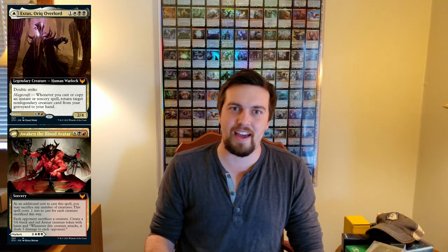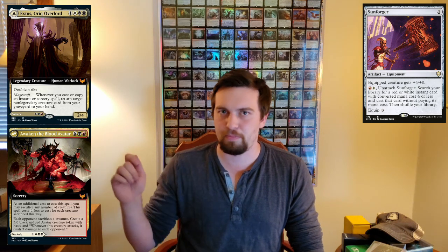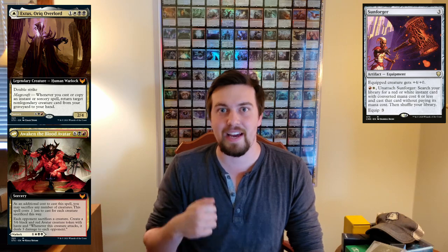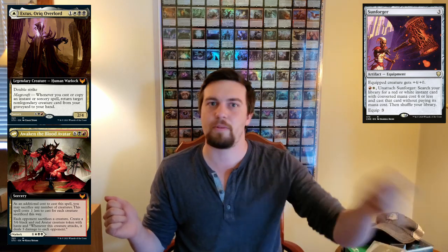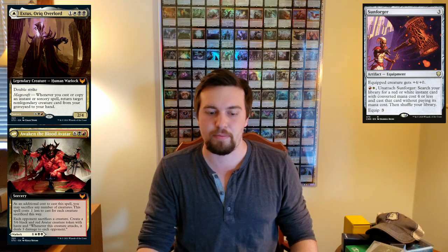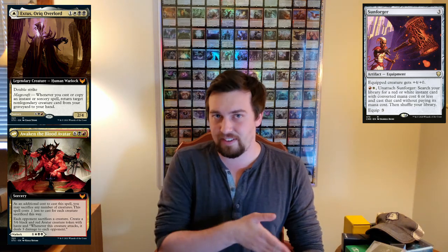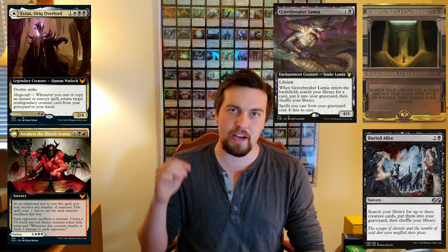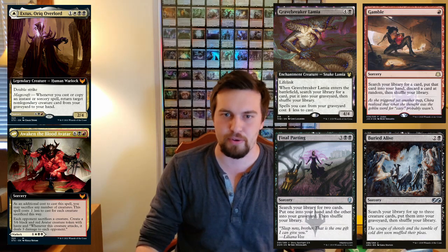If you're running a lot of Instants and Sorceries in this deck, Spellseeker could be a very cool card to run — you can pull out whatever Instant or Sorcery you need at any time, and if you don't have any in hand you can activate it to emergency-pull something out of the graveyard if someone's trying to exile it. You're going to want to get cards into your graveyard to reanimate or pull into your hand, so Entomb, Buried Alive, Gravebreaker Lamia, and Final Parting all seem like great includes, and Gamble does the same thing so you might as well throw that in.